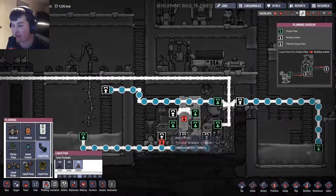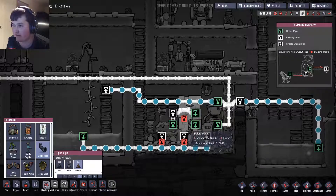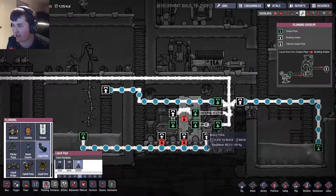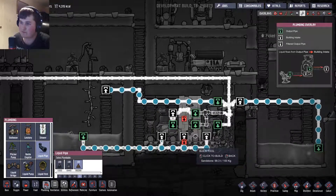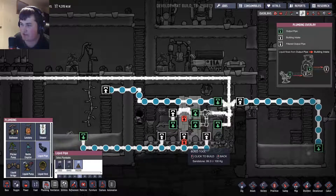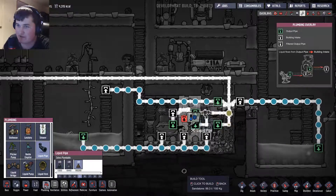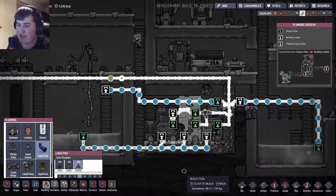This is literally the first time I've ever done any of this type of thing. So this is the import right, so that's the output — so that into there, this to go over there, that there and that there. Is that gonna work? I just need it all to run through.